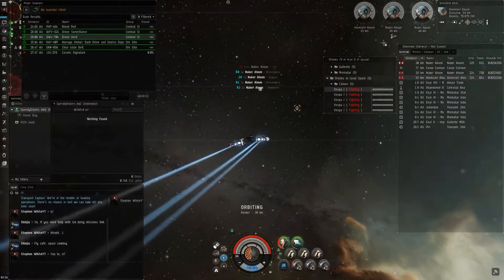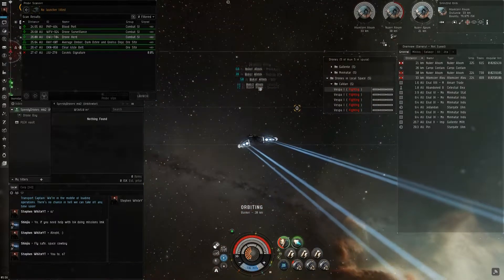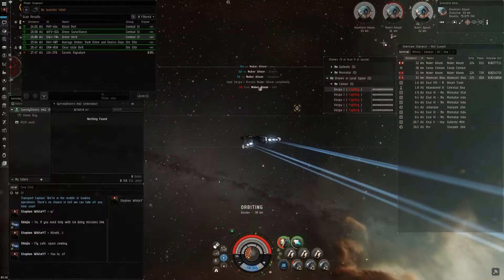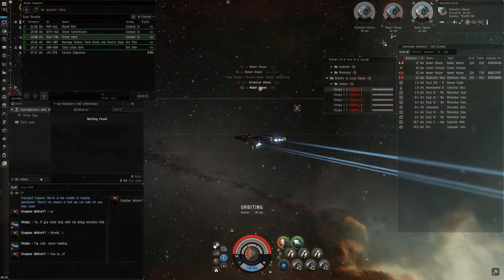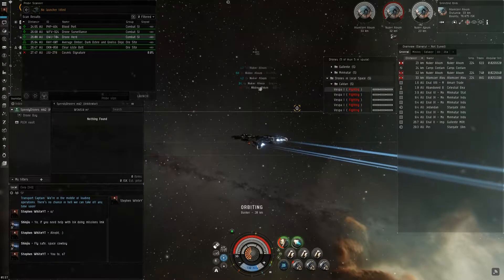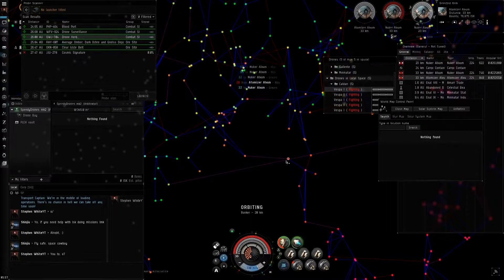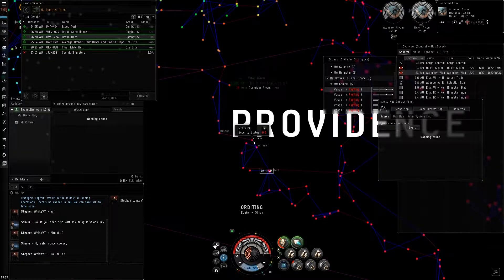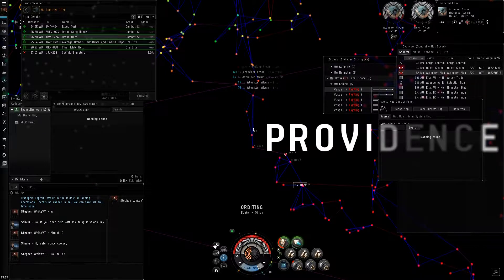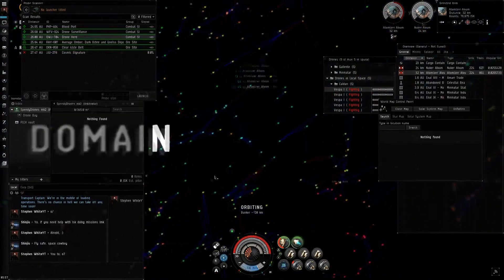The sites do change — not drastically, but enough to vary them from faction to faction. So if someone is flying around in Angel Cartel space, their sites might be different than the ones we're running into here. Might actually head to Angel Cartel space at some point just to show that off. Over in the Domain region, closer to the region called Providence — but there tends to be a lot of people around there, so might not be the best idea. My best suggestion is if you're in the area, just don't shoot anybody. Be a good little pilot and don't PvP in that area.